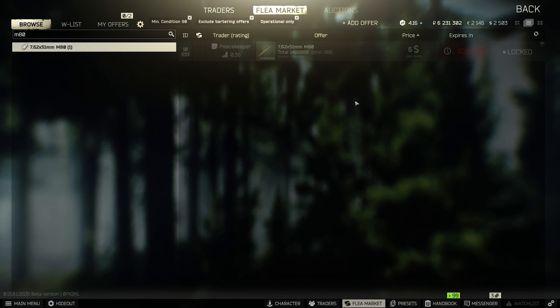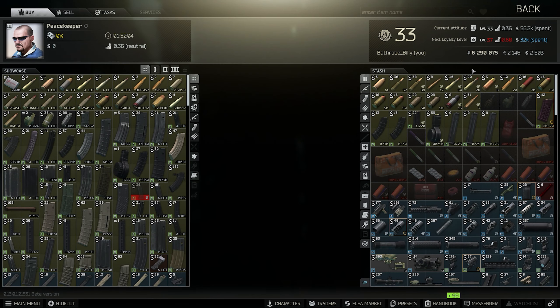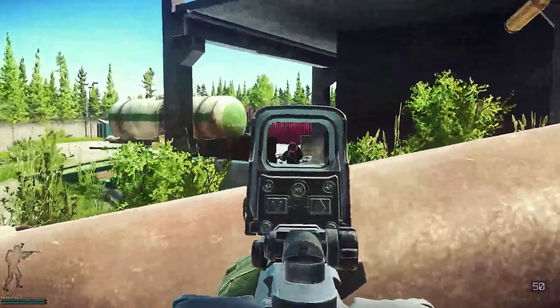M80 and M62 are now at Peacekeeper level 4, so to be able to buy M62 and M80 you have to be level 37. I think M80 should keep Peacekeeper level 3, because right now a lot of very decent mid and early wipe weapons are completely irrelevant — for example bolt action rifles, M700, DVL.